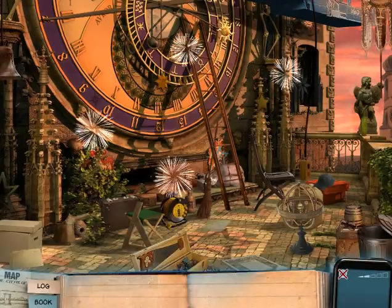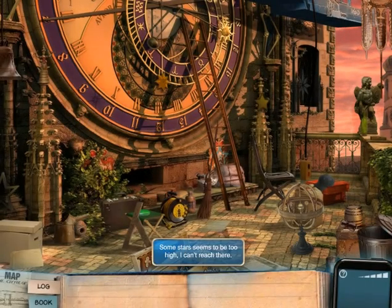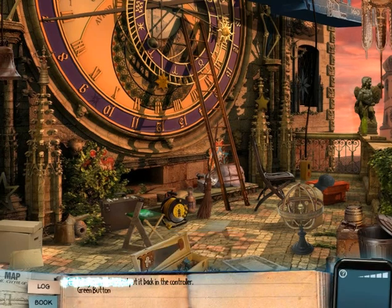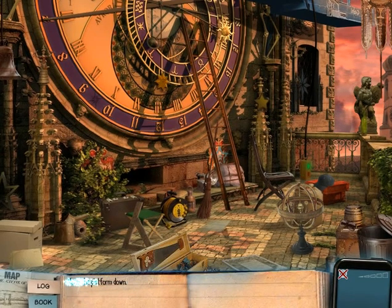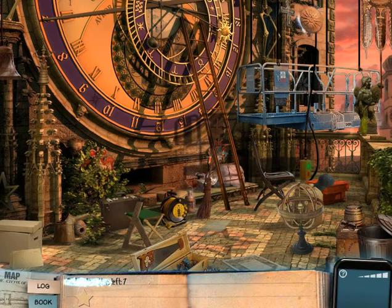The puzzle I got stuck on was here — mission number two at the Orlage. Looking for stars. Some stars seem to be too high, I can't reach there. The controller seems to be broken. The green button is missing. Now I have to put it back in the controller. The controller is fixed now. The platform moves down. Now I can take all the stars. So finding all the stars is the puzzle that I got stuck on.